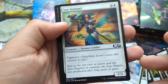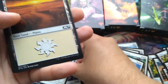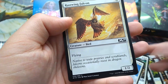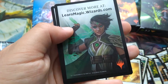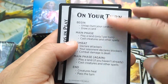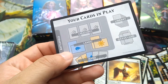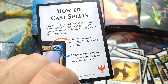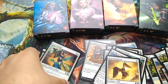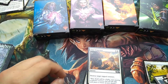Continuing white: Sun Sentinel is an exclusive reprint from Ixalan — 2-mana 2/2 with Vigilance. Rustwing Falcon — 1 white mana for a 1/2 flyer. Then there's a little info card covering how to learn more about Magic online, the phases of the turn, where to put cards on the battlefield, and casting costs. That was the white deck — 3 exclusive cards plus reprints.